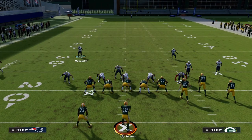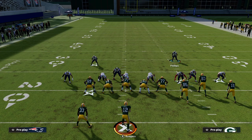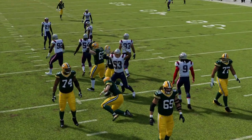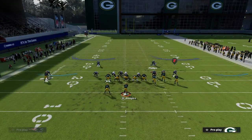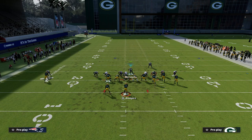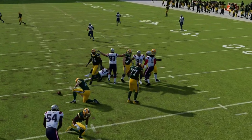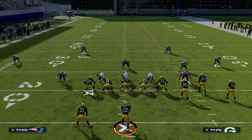If you want to do Cover One Robber, you can use this three-tech as a help defender, but note the tight end will have nobody on him. You can come down with this guy to threaten that coverage, then get down into coverage fast — you can see how quickly the blitz comes in. You can also do this out of Cover Two, which is one of my favorite setups. Man up the number one receiver on the backside, then stand here, and if they walk the running back you'll see it come in every time.